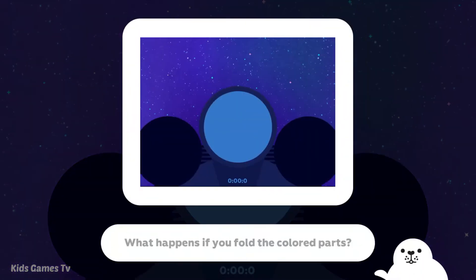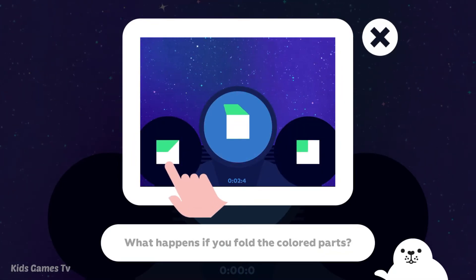What happens if you fold the colored parts? Tap the correct picture.